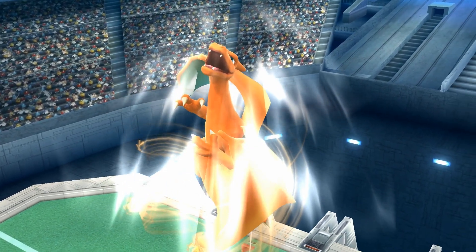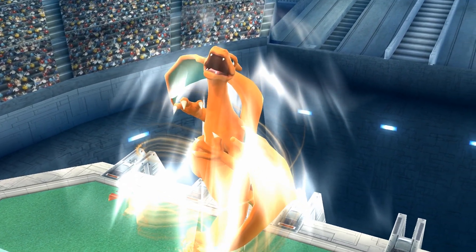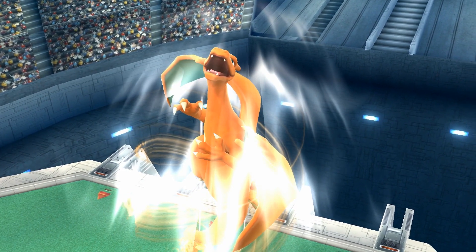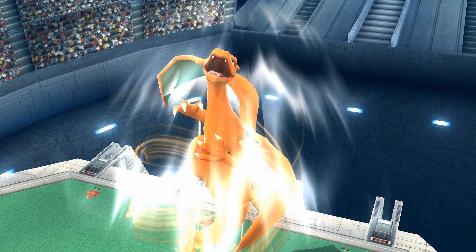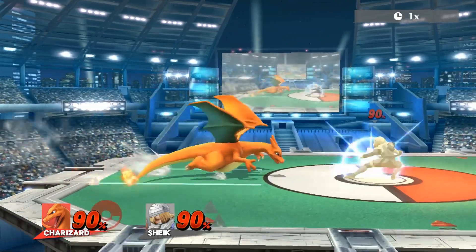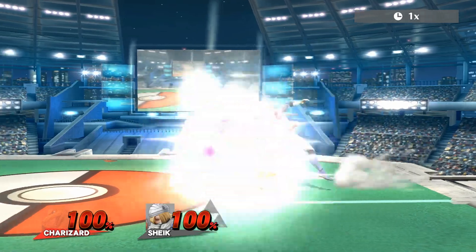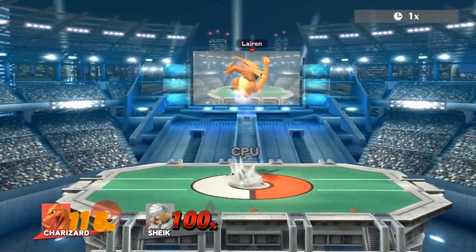Fly does a maximum of 17% and is Charizard's primary recovery move. It's not particularly exceptional as a recovery due to relatively poor height, and once he reaches the top he becomes incredibly vulnerable. The move is most effective when you've conditioned your opponent not to expect it, though since the hitboxes are in front of Charizard rather than on him, the move can be a little unreliable at times.